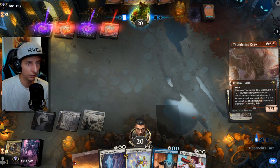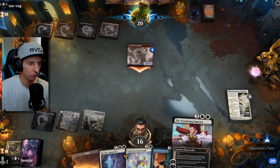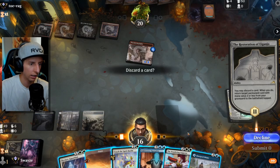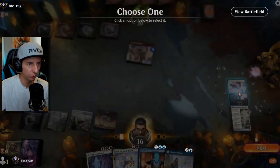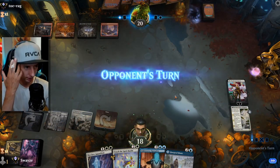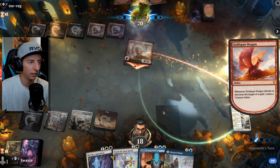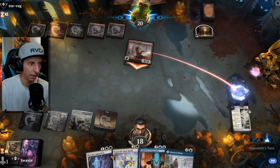We're sitting really nicely right now. They'll definitely attack in. There's an argument to play Wandering Emperor here and exile that creature right away. I think I'll play the Wandering Emperor. Gold-Span Dragon is annoying but not the end of the world — maybe I'll Undercover Operative that, honestly. It's a great creature to copy.